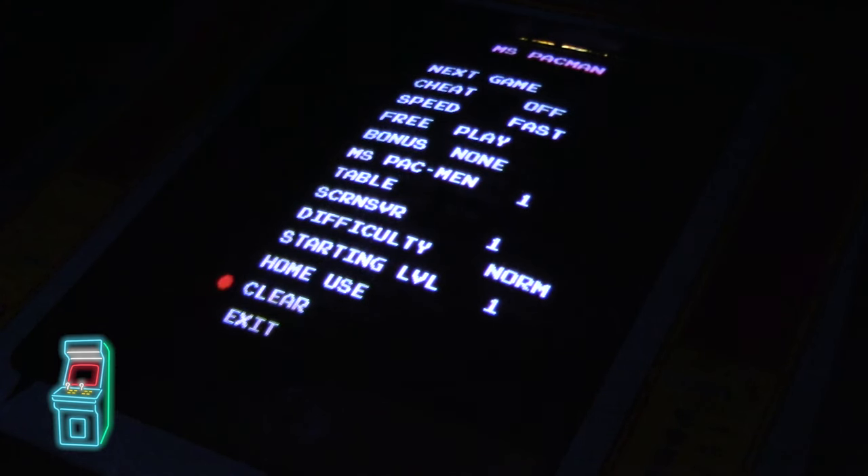In the configuration menu you can set: cheat on/off, speed — I'm setting it to normal/fast — free play, bonus at 10,000 or less, number of lives at 3, table type upright or cocktail — I'm setting it to upright — and screen saver on. There's also difficulty settings; I'll set it to normal. Starting level can go up to 256.